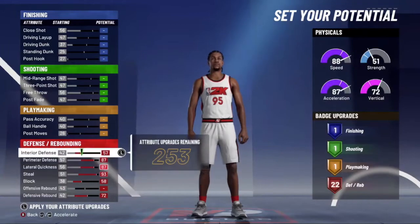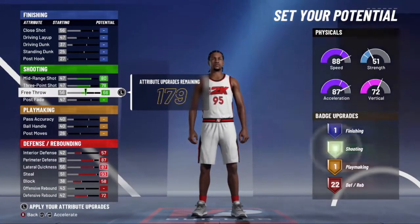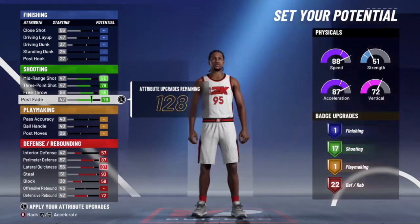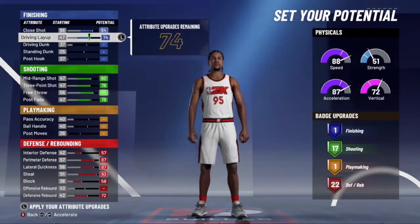You can just follow along and pause it whenever the video is done. Overall, I think this is the best lockdown of the game. This is a build you can put in the corner — very consistent from three. You get 17 shooting badges with a 75 three-ball.